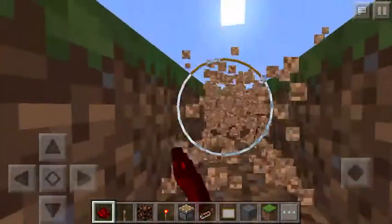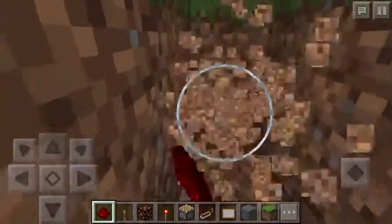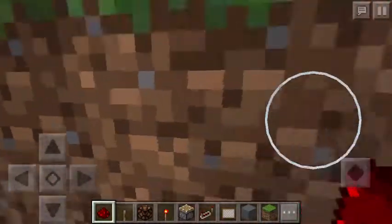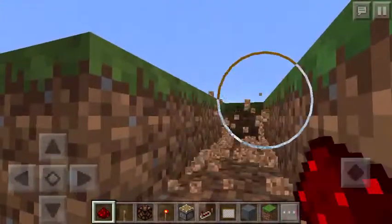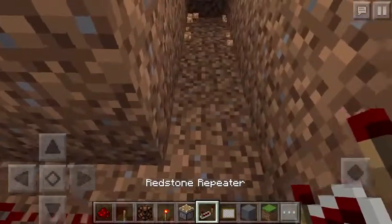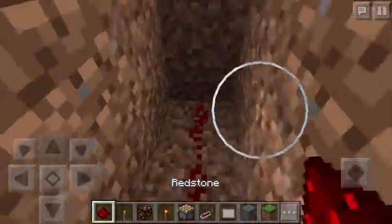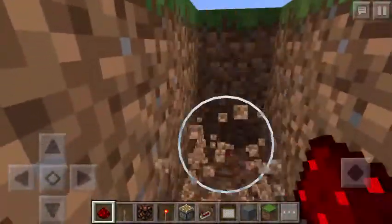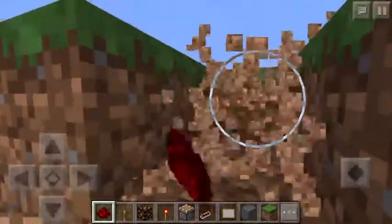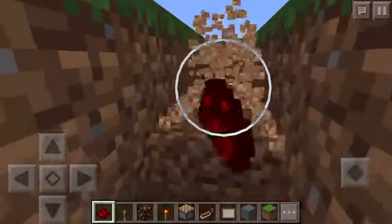Then you're gonna dig back here just like this. You don't have to build too far away. Now you're gonna want to stick a repeater right here — and if you didn't know, repeaters help the redstone signal keep going. Now you can go ahead and turn right here.